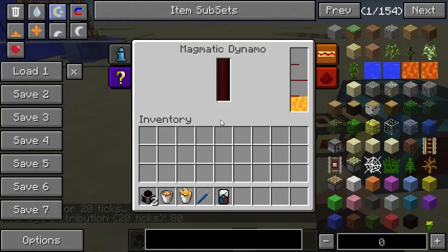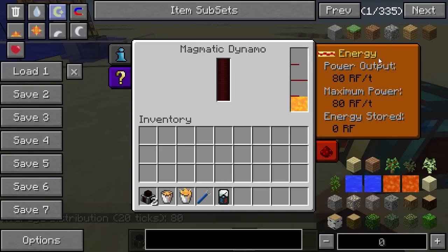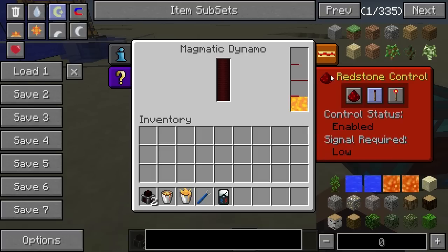Now let's take a quick look at the rest of the interface. Right here we can see the energy output — 80 redstone flux per tick — and the internal buffer storage. Then here we have redstone control. Currently it's set to low, which means the dynamo will run as long as there is no redstone signal. If set to high, the dynamo will only run when a redstone signal is being input, and when set to ignored it will always run.